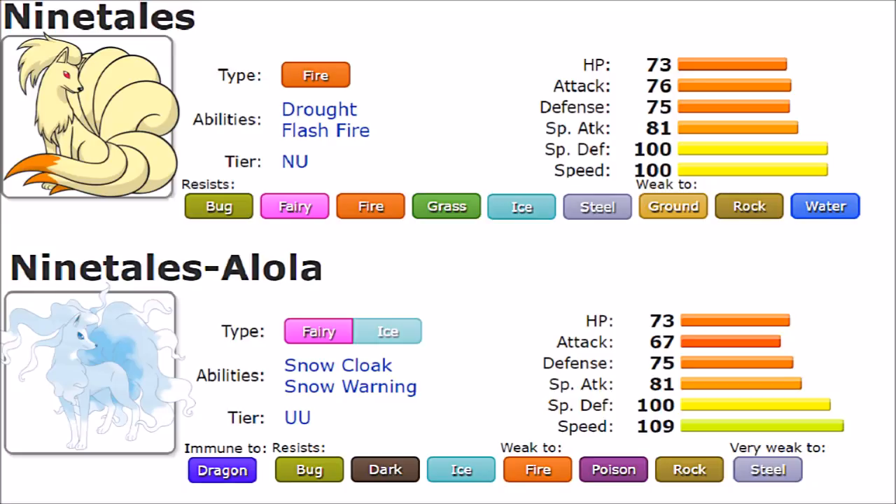As a whole, Ninetales is not overly complex as a Fire type. Its resistances are mostly on the special side — Fairy, Grass, and Ice — and they can be dealt with. But the weaknesses, particularly Ground and Rock, do hurt its defensive capabilities. Not a bad typing combination, but not overly impressive either.